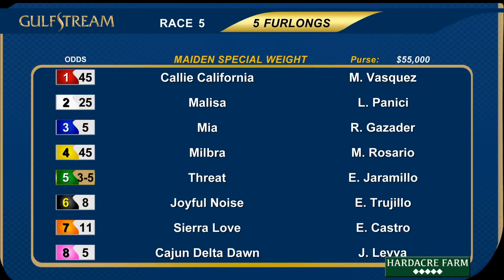Race number five is five furlongs on the main track, a maiden special weight with a purse of $55,000 for the two-year-old fillies.